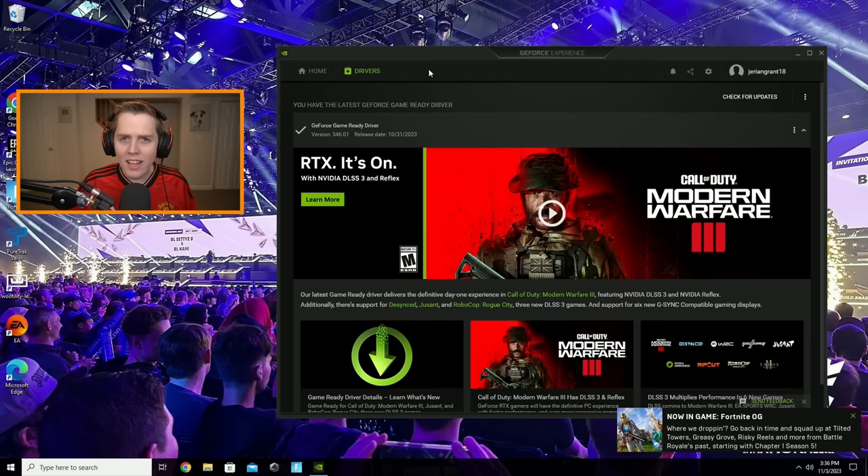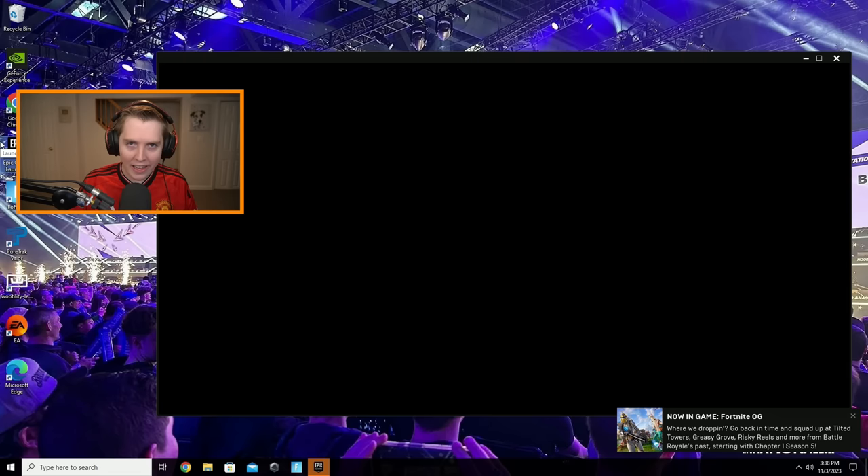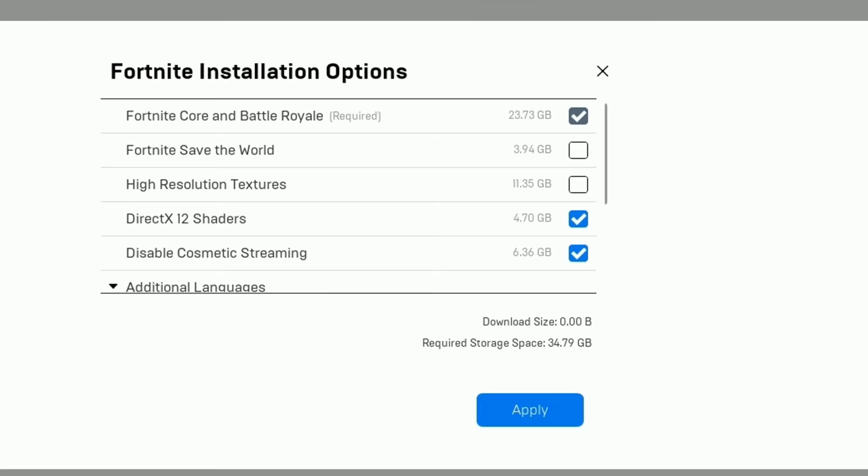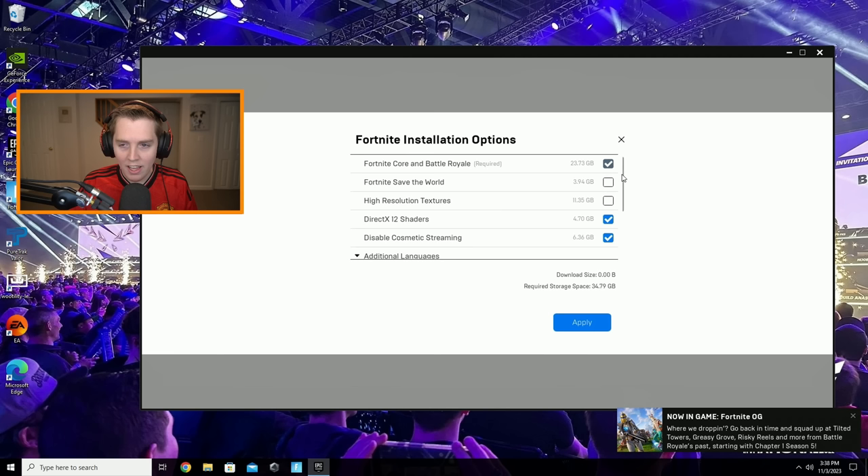The other thing you want to do before going into game is bring up your Epic Games Launcher. Go over to Fortnite, click the three little dots, then click Options. From here you can see all the Fortnite installation options — these are extremely important. Basically, we're going to uninstall the stuff we don't need and install the stuff we do need.